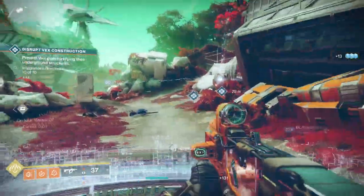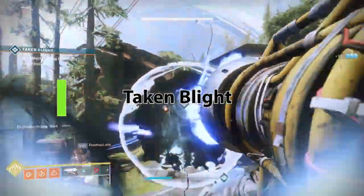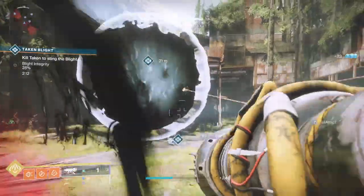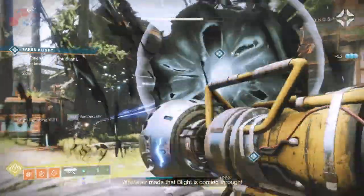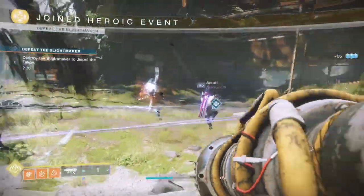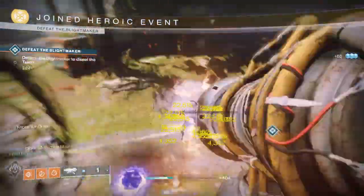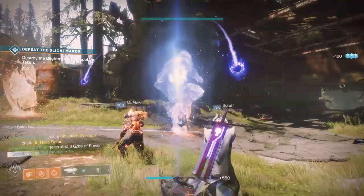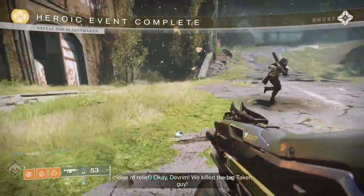The Taken Blight heroic — this is one I think is confusing for a lot of people. What you have to do is go stand in one of the blights. You get a buff for four seconds that allows you to shoot the middle blight. Go in, shoot the middle blight. When that buff goes away, go back in, get your four seconds, and keep shooting it. You may have to do this a couple of times before it turns heroic. Probably the easiest way to do it, especially solo, is using the Warlock lift coil. If you use all of the shots within the Warlock lift coil, you'll make it heroic every time.